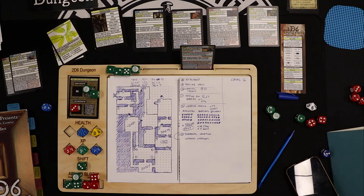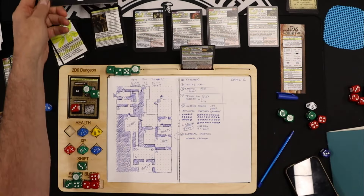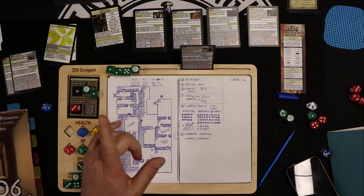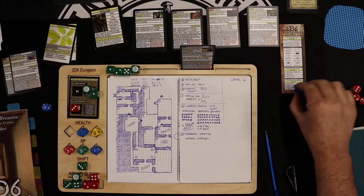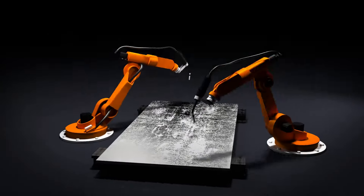Join me in the next episode when I fight this Infernal Cardinal. These enemies are getting much, much tougher. This is Jim the Tabletop Engineer — thanks for joining me on this game of 2D6 Dungeon. I'll be back very soon, probably a couple of days with the next episode. Until then, everybody take care.